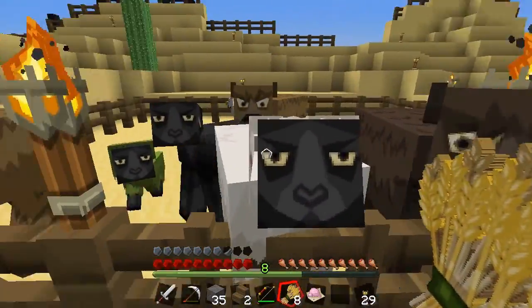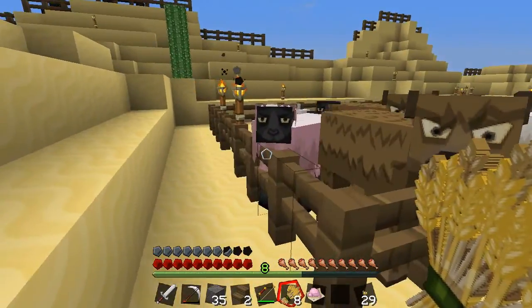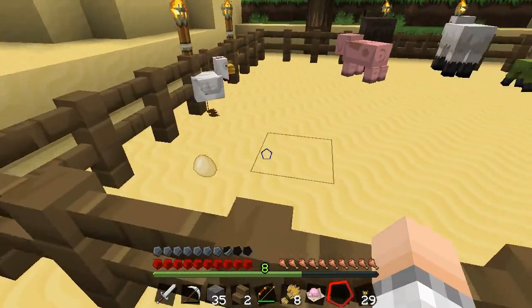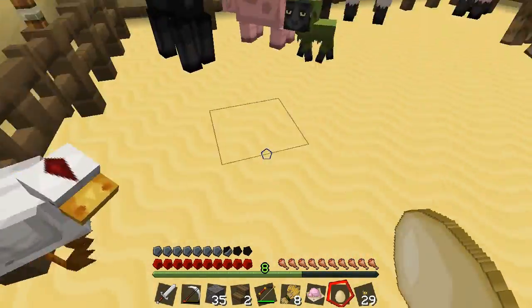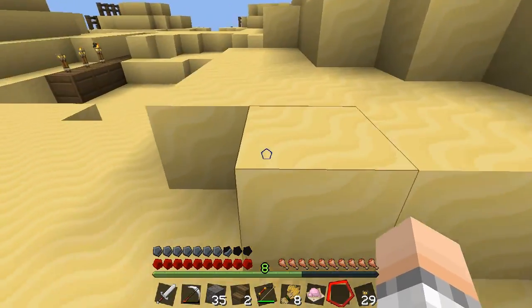We need to breed the sheep. You're actually not going to, because I just did you before. That's okay. Let's see if we can get this egg — I really can't reach that. All right, so that's done.